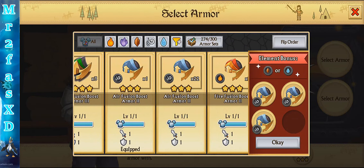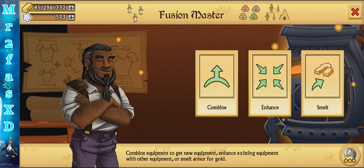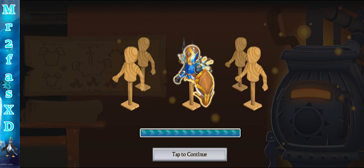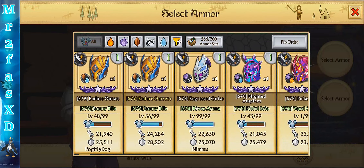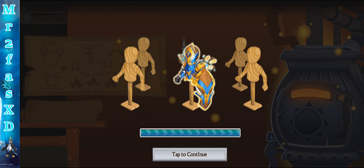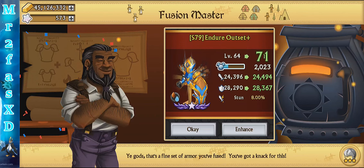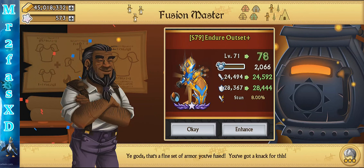I do have one more enhancing video coming up that I plan on doing — it's a fire and air armor but it's not going to be relatively strong. Oh shoot, I enhanced the wrong one! Jeez, just wasting fusion boost armors here left and right. But anyway, I will be enhancing the fire and air armor as well — I have that in the armorsmith. It'll probably take another day but hopefully I can show you guys how strong that armor is too.